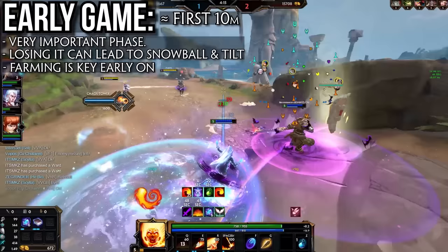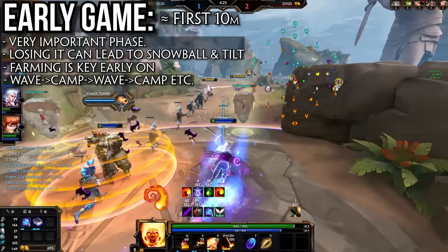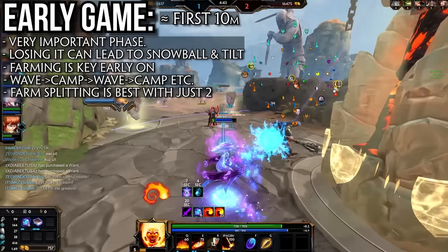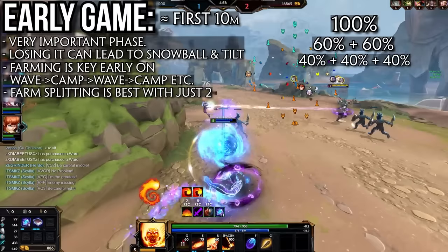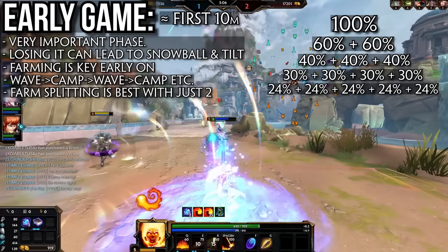Farming is the key to the early game. Smite's general farming rotation consists of taking your minion wave, then a nearby jungle camp while you wait for the next wave, and repeating. Try to avoid just sitting in lane waiting for minions. With the bastions there's some incentive to stay in lane, but they only give 75 gold and you can usually clear jungle camps in that time which is more efficient. It's also worth noting that XP splitting is most efficient with two people — one player gets 100%, but two sharing only get 60% each, three get 40%, four get 30%, and five get 24%. A maximum of two people should generally be splitting farm.